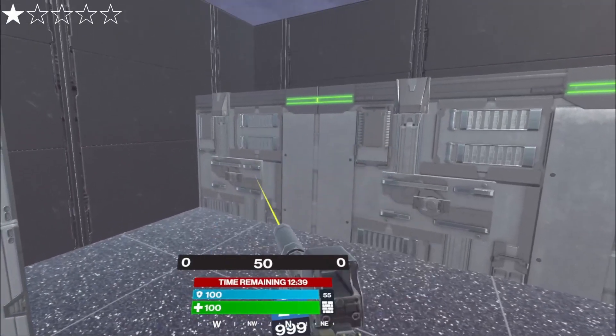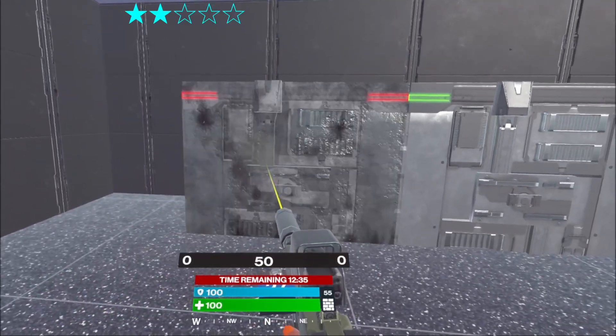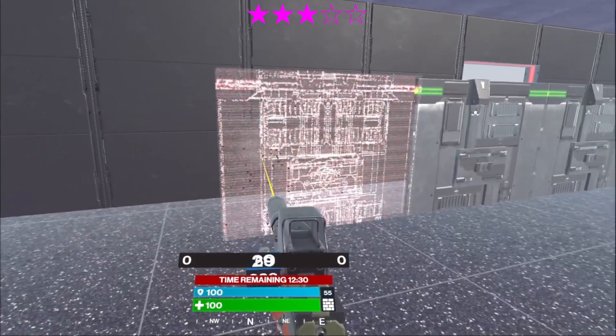As for breaking builds, the MP9 is the best SMG for that. No matter the stars, it always requires only 3 bullets to break one build at close range. Other SMGs need 4, and 6 for uzis.